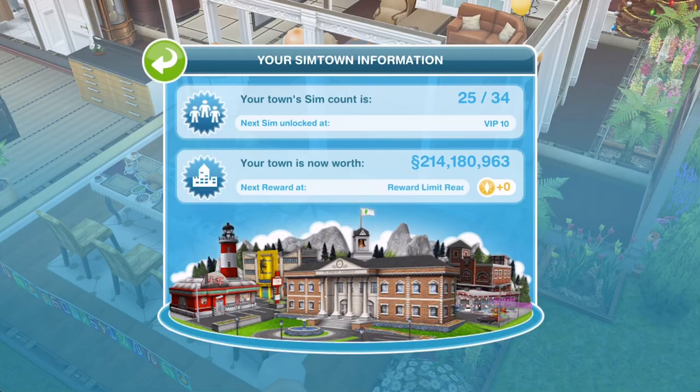Your sim count is the amount of sims that you are allowed in your town. Knowing what it is and where to find it can be quite important, as throughout the game you will need to have a certain amount of sims to complete certain quests, to build certain buildings and things. The maximum amount of sims that you can have in your town is 34.